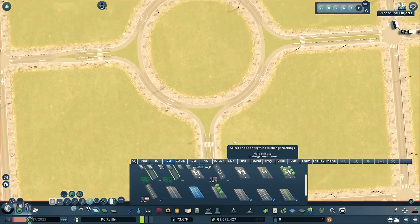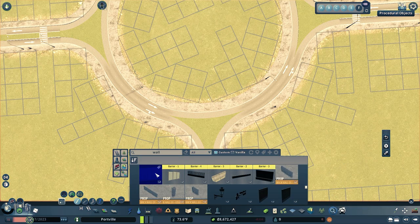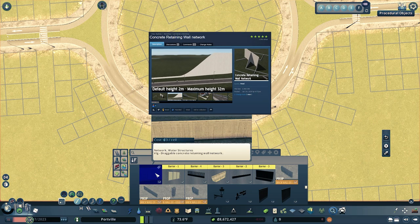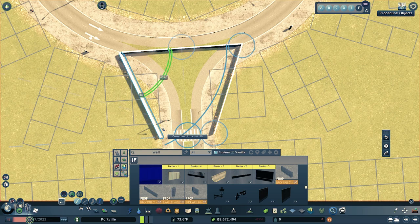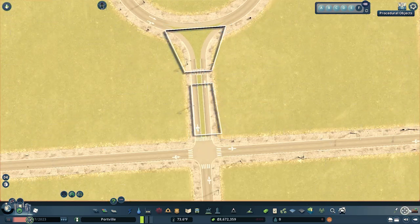All the grass fillers are currently missing curbs — the roundabout looks much better than before, but without curbs the grass looks a little bare and out of place. To create curbs, I'm going to use a network from the workshop called Concrete Retaining Wall. If there is any item from the workshop you're debating getting, this has to be at the top of your list — it's extremely versatile for making walls behind houses, concrete walls for overpasses, helping where terrain isn't working with you, and making awesome curbs, which is exactly what we're doing today.